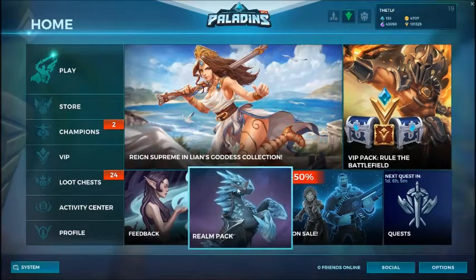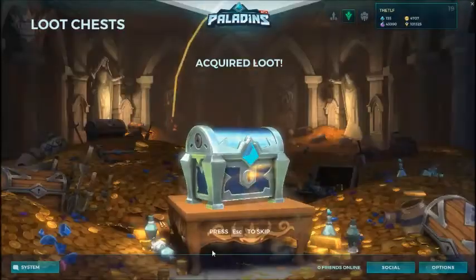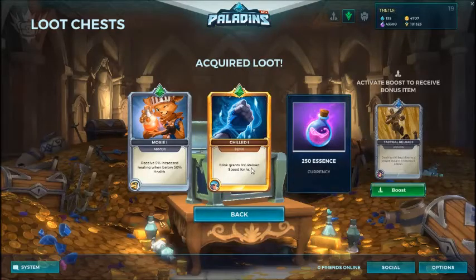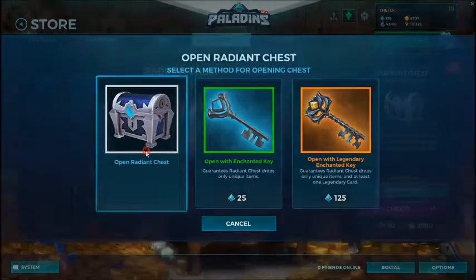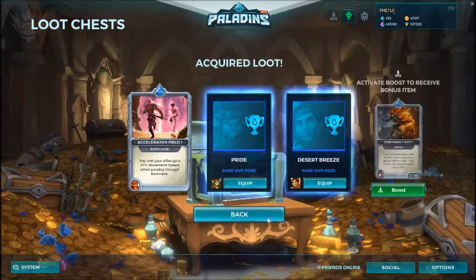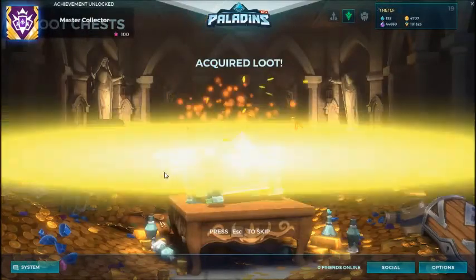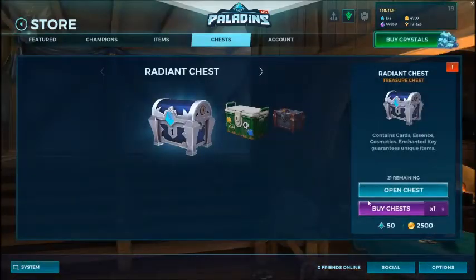First of all, let's go to loot chest and start opening. Open chest — epic, nice, I got a good look! Open chest with ready rare — wow, I got two rares! Let's equip them super fast. One more — I got two rares, I got Coppery 2 emote.